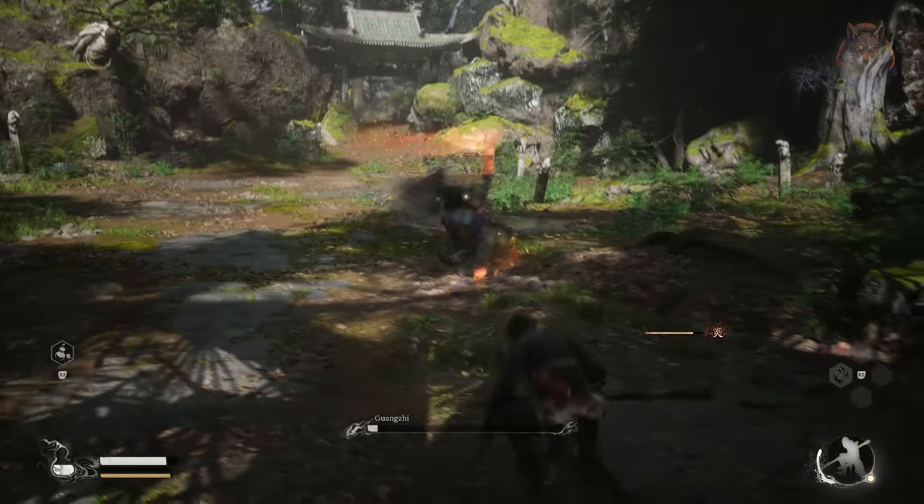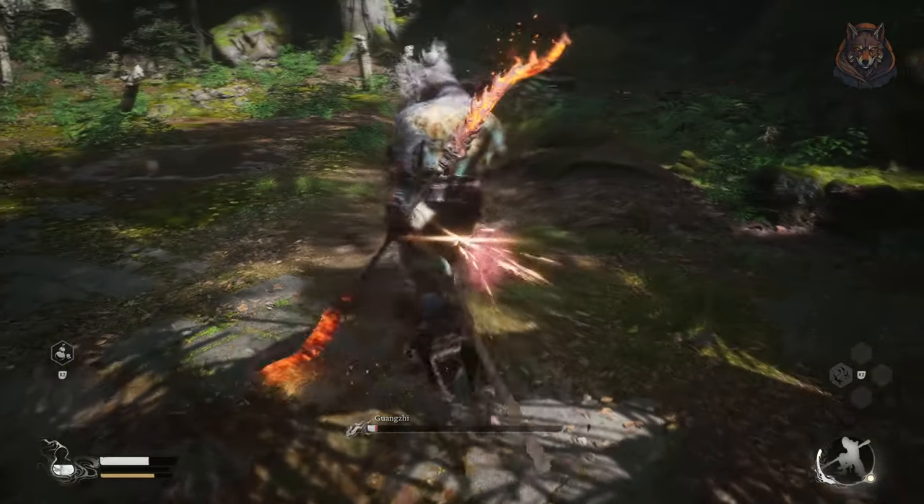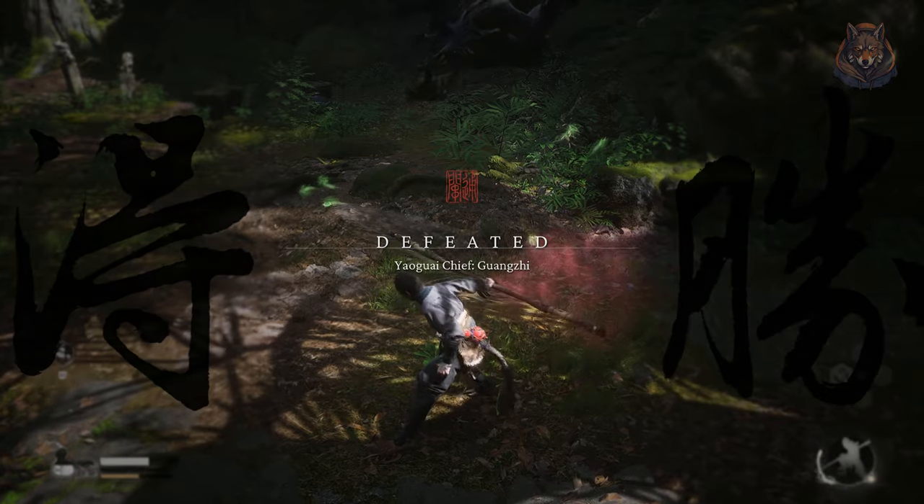To get the items you must find and ring the three bells in Chapter 1 of the Black Wind Mountain. The bells are easy to find and are located after the three main bosses that you need to fight in the chapter.